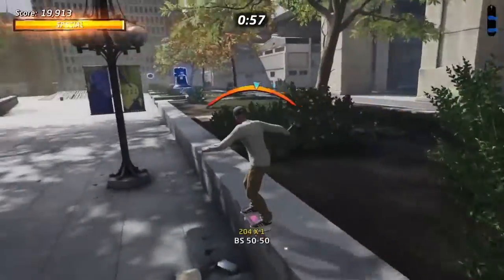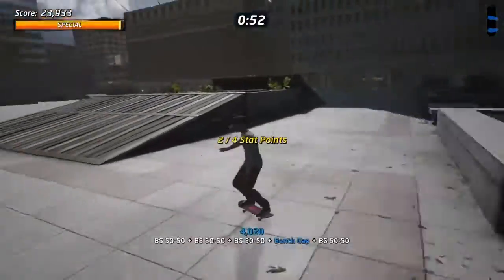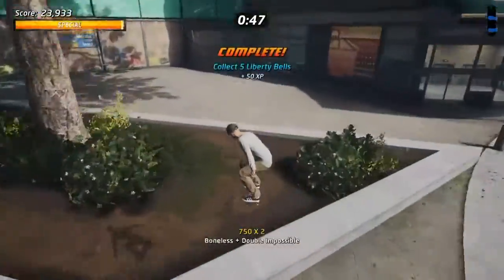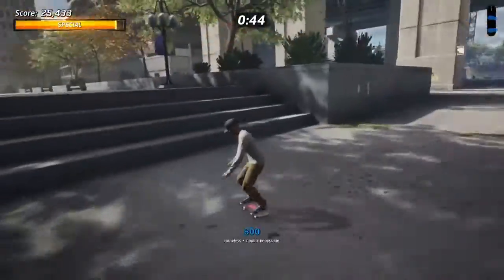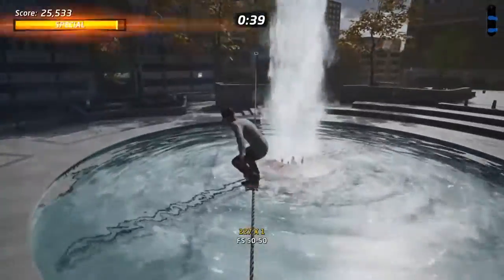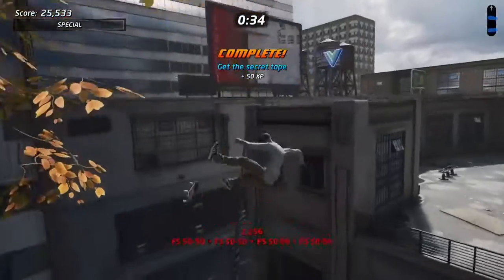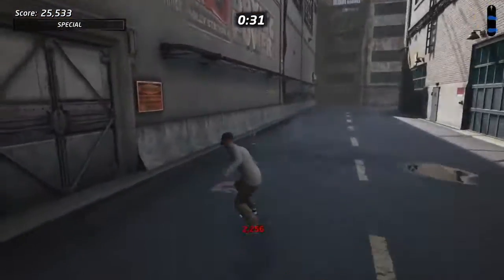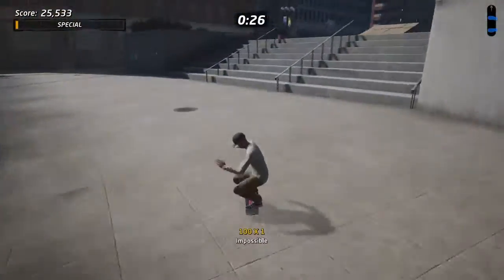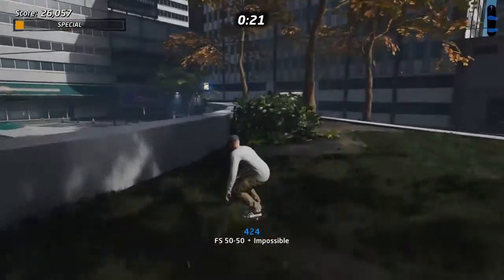I didn't see that liberty bell right there — go ahead and collect that. Let's get that stat point, two out of four, pretty nice. Let's get that last bell and try to get our secret tape. We could probably try and get the vicarious visions logo too. I forgot the S as well — don't drop it — and I dropped the grind. But the vicarious visions logo was right up there, we will be getting that.